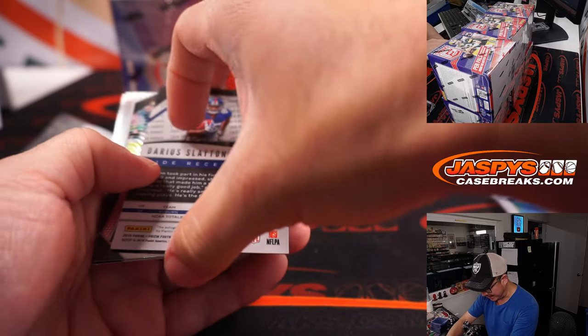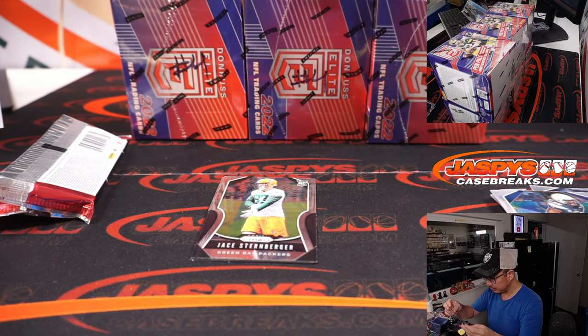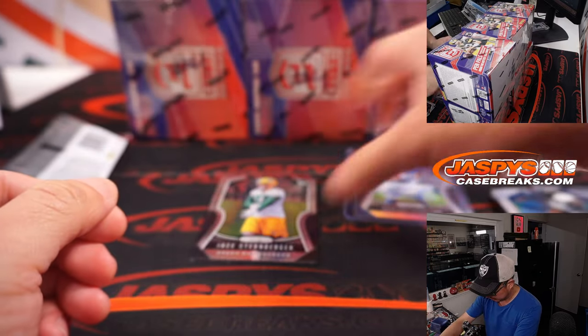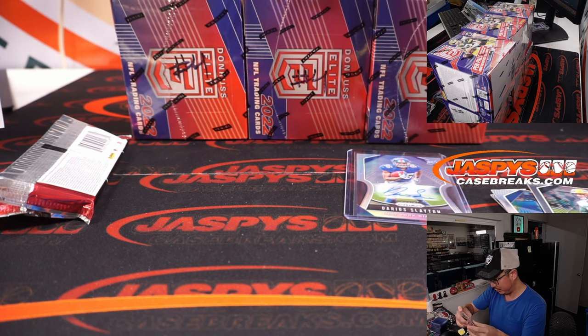We got a Darius Slayton autograph — rookie auto for the New York Football Giants. That goes to Barry. Jay Sternberger and Miles Sanders rookie card for Barry and the Eagles. A couple things going Barry's way.